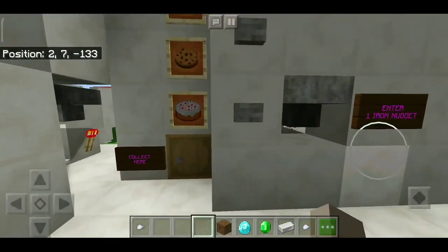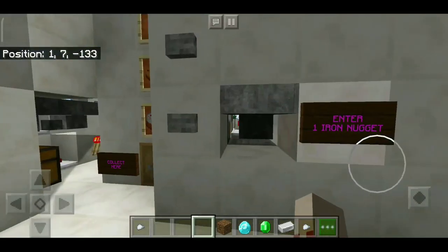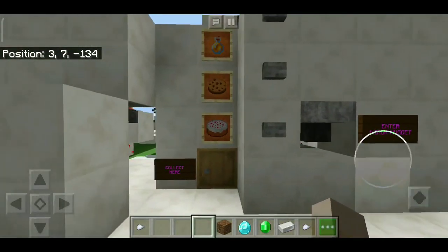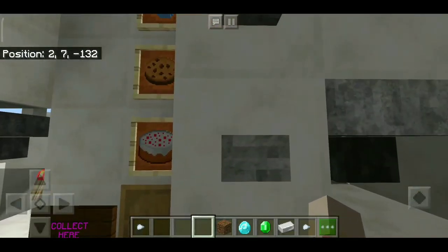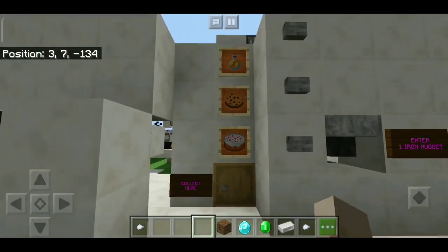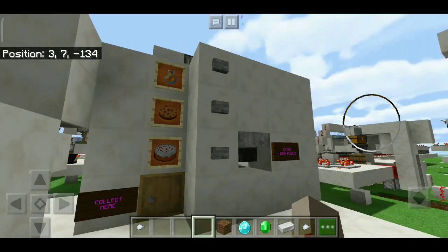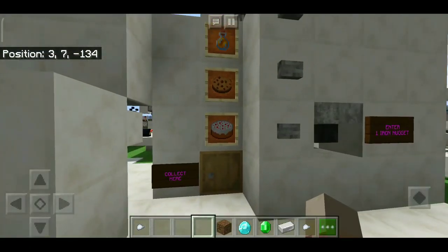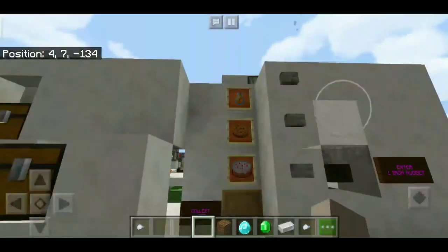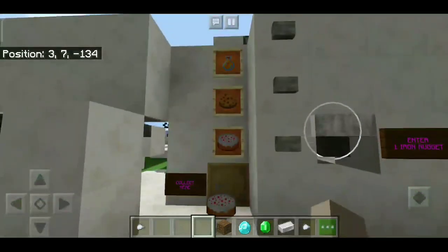This next one is also a 1-to-1 item trade, but in this design you can vary the prices using different methods, so it's more flexible. Here we have one iron nugget as the price. We put one iron nugget in, the machine gets activated, and you select between three options — let's select cake. Now if you try to select something again you won't get anything extra.